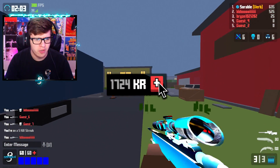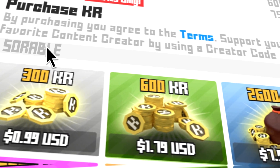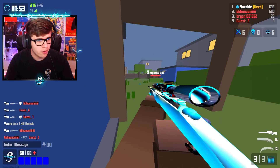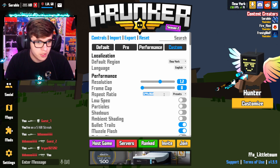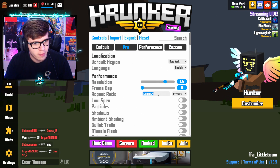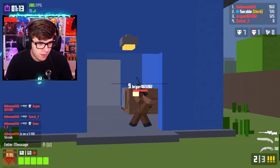Did I mention to use creator code Sorble on Crunker? If you buy Crunkies somewhat often, please start using creator code Sorble — it'd be the best way to support the channel at the moment. The only thing I'm gonna keep from my settings is my resolution, and now we're switching to pro. Let's make sure this is the right resolution. So this is what pro settings look like.